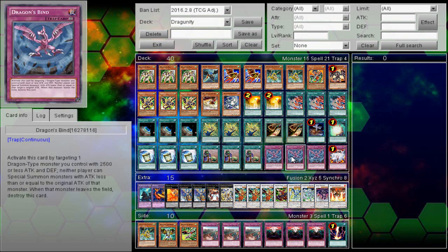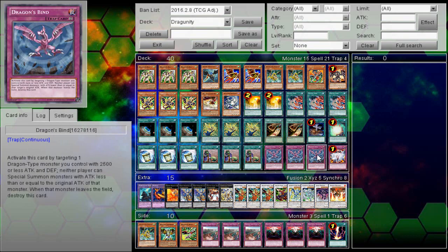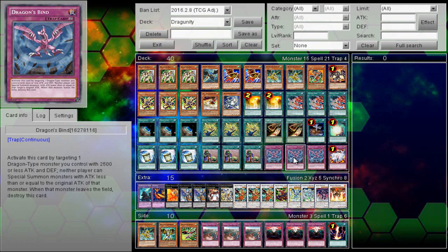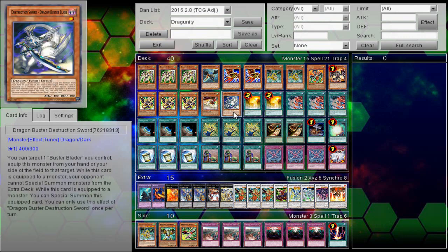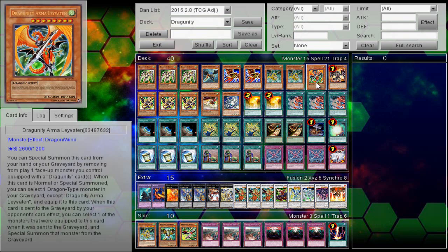The only four traps in the deck are four cards that prevent your opponent from playing: three copies of Dragon's Bind and one Vanity's Emptiness. Dragon's Bind also has a little niche interaction with the combo to lock your opponent out of the extra deck, in that it counts the original attack and defense — that's what it applies towards what your opponent can't special summon. When you do your combo, you leave Leviton at 0-0, and all you need to activate this card is a dragon-type monster with 2,500 or less attack and defense. This meets that requirement, and you can flip this as an additional piece of that combo. It further locks your opponent out — now they can no longer special summon anything that is less than 2,600, because it applies Leviton's original attack even though it's at 0-0.